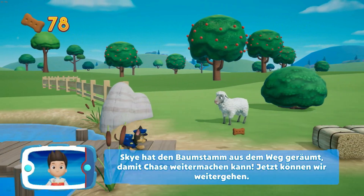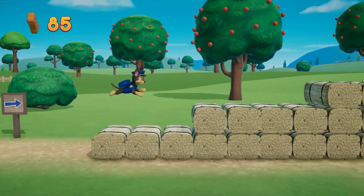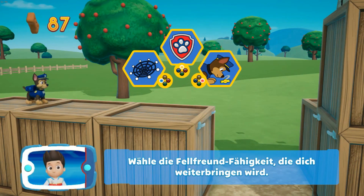Skye hat den Baumstamm aus dem Weg geräumt, damit Chase weitermachen kann. Jetzt können wir weitergehen. Finde und sammle alle Leckerlis, die du finden kannst. Wähle die Fellfreundfähigkeit, die dich weiterbringen wird.